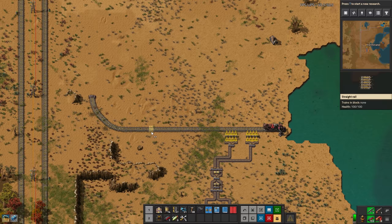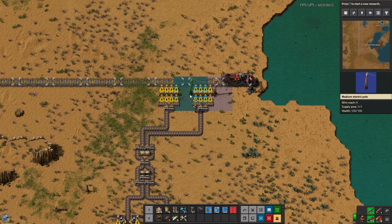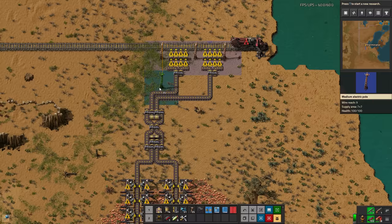I could pull this back since we aren't actually doing a 2-4-2, but I think just having that space there is good in case we do want to expand maybe. And we're going to just bring this out this way so as not to interfere with the balancer there.